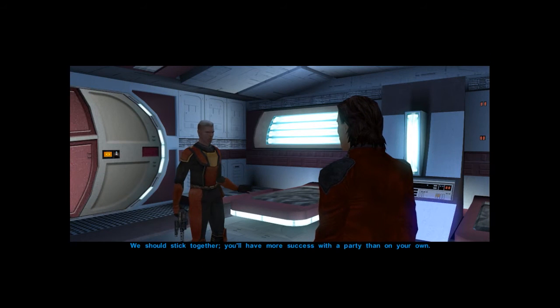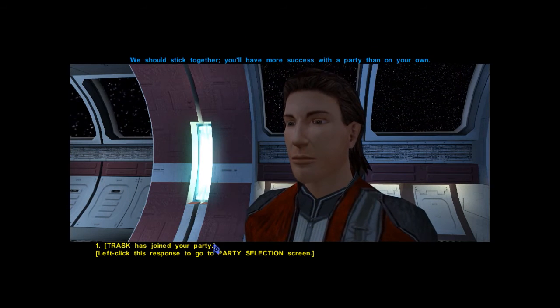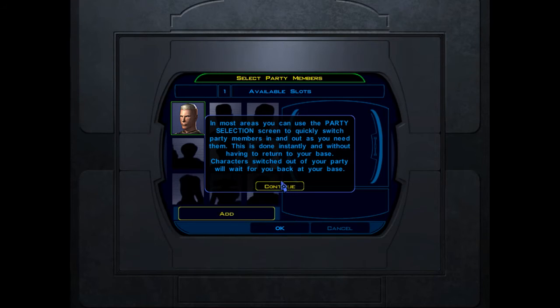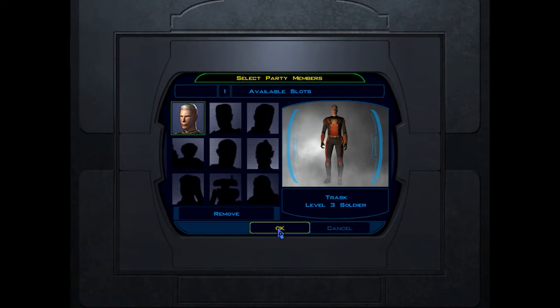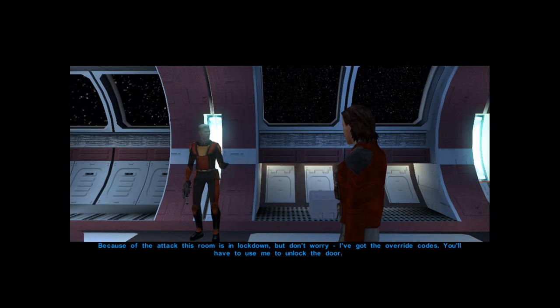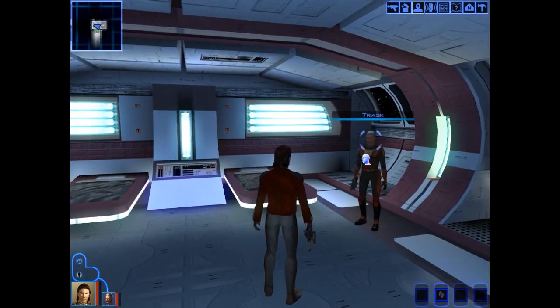We should stick together — you'll have more success with a party than on your own. Trask has joined the party. I love that they don't even give you an option to tell him to go away. Because of the attack, this room is in lockdown, but Trask has the override codes. Why can't I just shoot him in the head? Unlock the door, Trask.